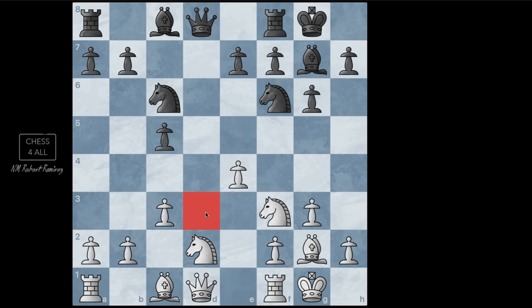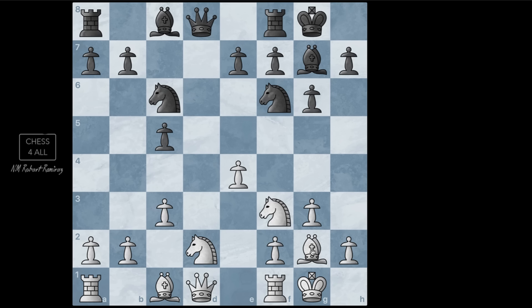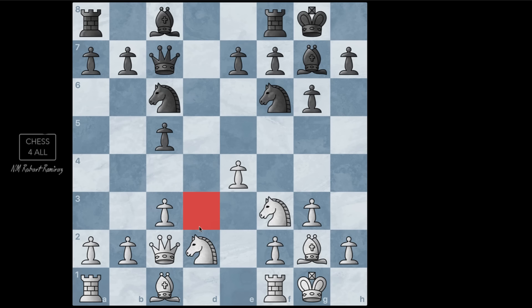By creating this pawn chain, that bishop becomes less effective. However, I'm also creating a weakness. If you pay attention to the square on d3 — after I push the pawn to c3, there's no pawn that could ever protect it. That's what we call a weak square, or a hole in your position — just like weak pawns that cannot be defended by their friends, we have weak squares. This could potentially be an outpost for your opponent's knight or any other piece. When that happens, you have to make sure you keep the bishop that controls those squares. This is a light square, so I want to make sure I don't trade this bishop off.